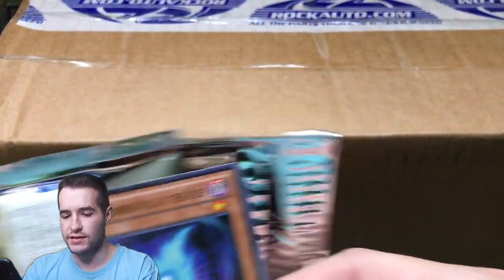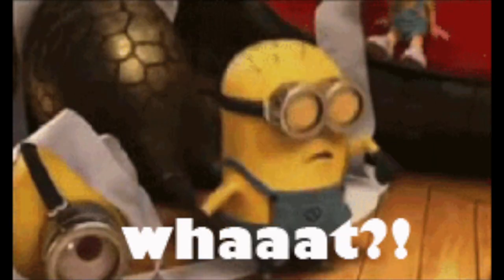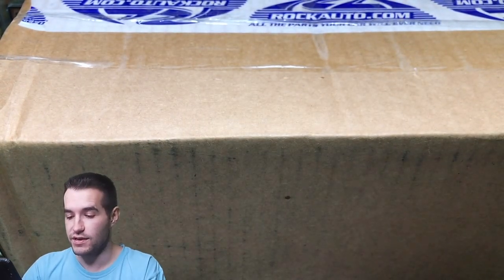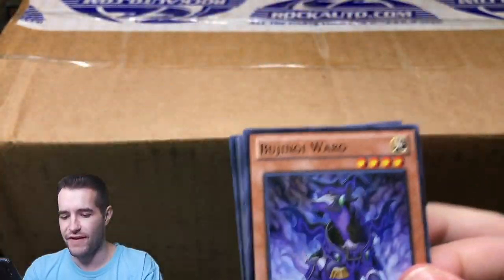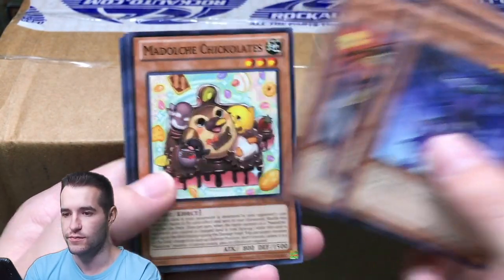This package, by the way guys, it cost me about $5,500. So it's pretty crazy. There's some good stuff in there. I think you guys are going to be excited about it. I'm definitely excited about the 20k video. We're at just over $15,000, so about $5,000 to go, then we will do that epic video with the LOB First Edition blisters. There it is — the Medoche Chicken Latte.